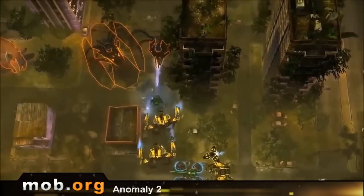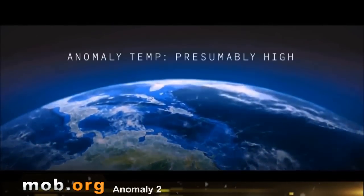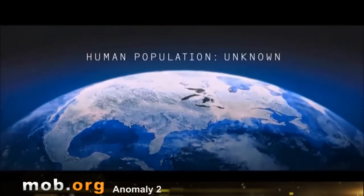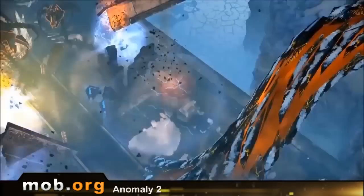In brief, the plot is this. Year 2018, our Earth was attacked by some crap from space, and the events of the game are developed after the fall of our race. The Earth is an ice desert now, and the small few are in the minority. I won't tell you anymore, because, you know, I hate spoilers.